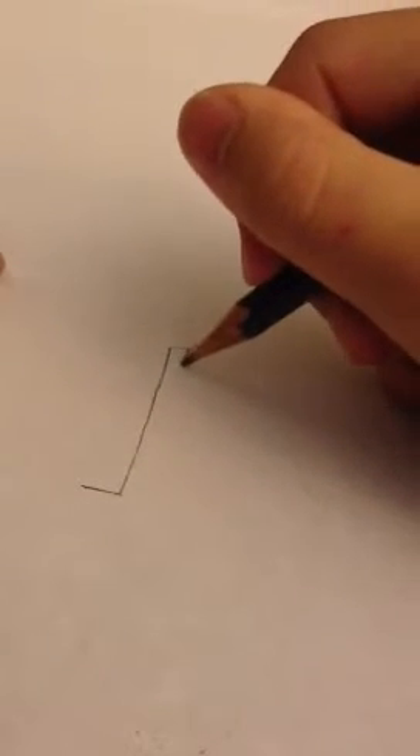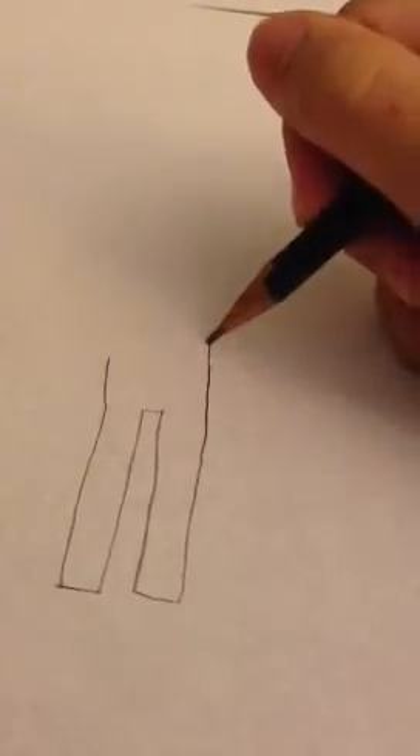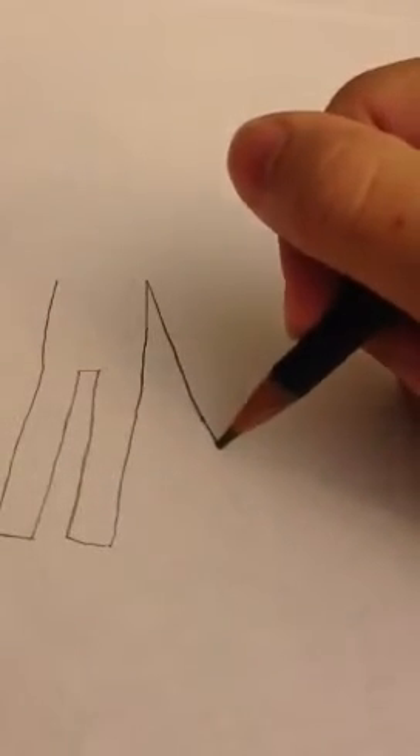So the feet — unlike last time, there's a rectangle separating them instead of like a triangle. And just like that, those are the legs. And for the hands, they are super, super duper long, so make them a little longer than what you think they should be.